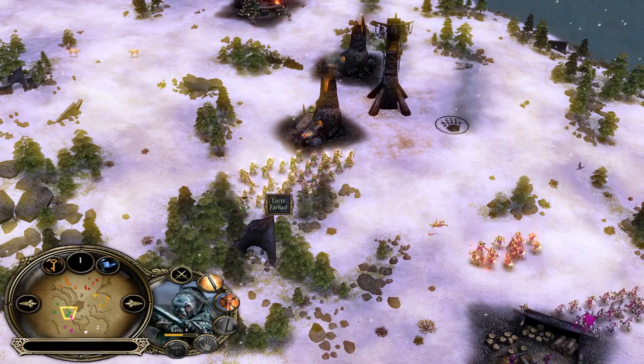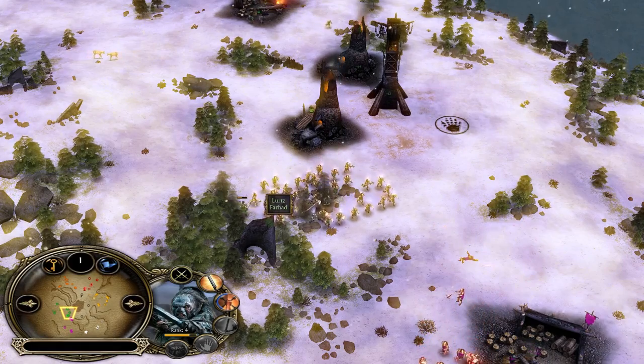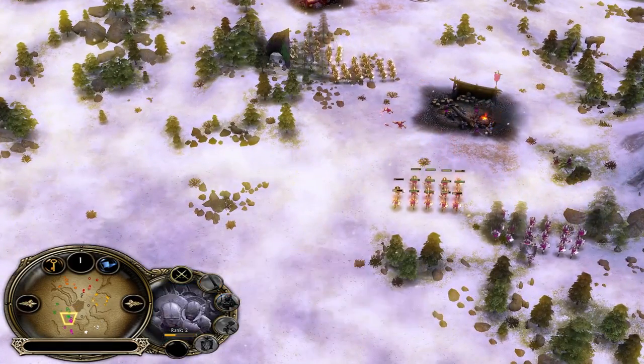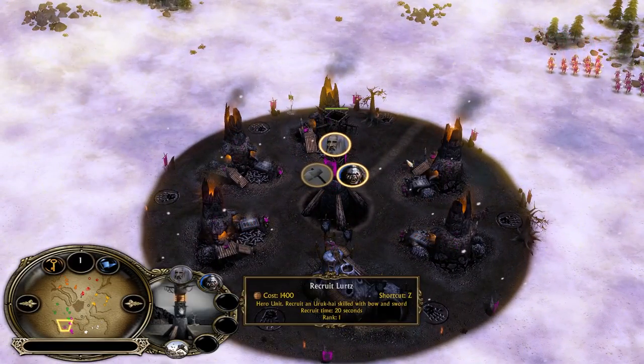When you find yourself in a situation like this, you want to put your Lords inside your combos so you can share experience and get level 5 much faster. Look at this — the other Isengard has to run for his life. He's going for Lords, but it's only a level 1 Lords.